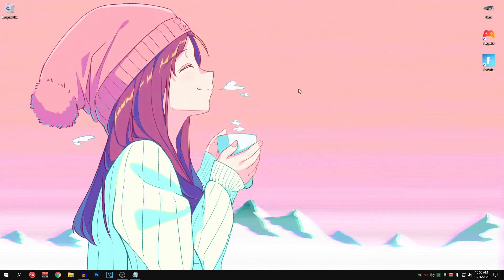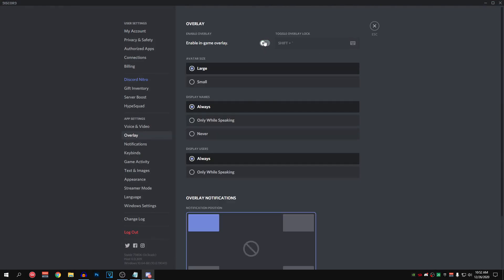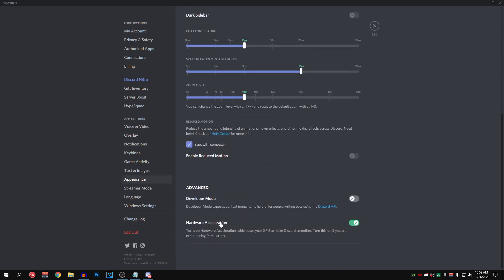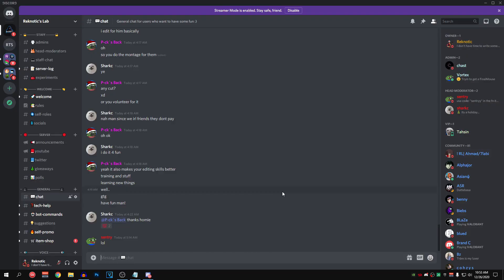For our final optimizations, we are going to disable the in-game overlay for Discord and Nvidia GeForce Experience. In-game overlays can cause FPS drops and huge input delay, so if you're not actively using them, disable them. Open Discord, click the gear icon for user settings, go into overlay, and make sure 'Enable in-game overlay' is turned off. While here, also go into appearance, scroll down to hardware acceleration, and turn that slider off. It will restart Discord, but it gives you a small FPS boost in Fortnite.